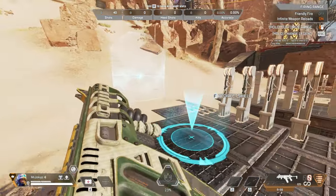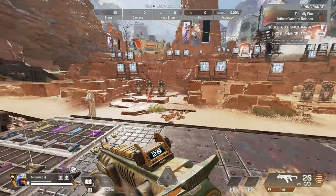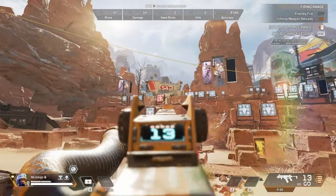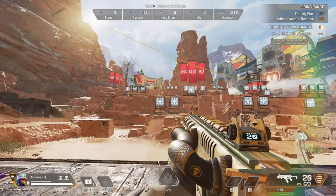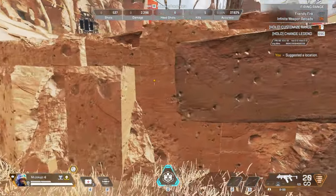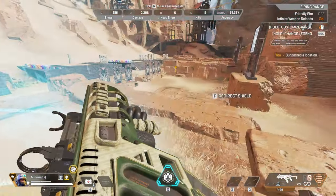The first tip is using his tactical for entry fragging. Entry fragging is when a member of a team attempts to kill one enemy or put in that initial big damage on an enemy team so his teammates can push up. Let's just say there's a whole team here, so you pull up and try to knock one and throw down your tactical shield to prevent yourself from getting team shot.